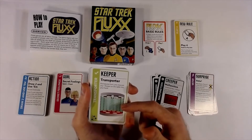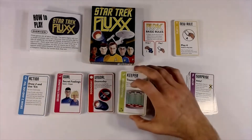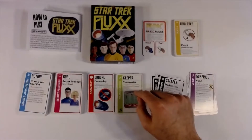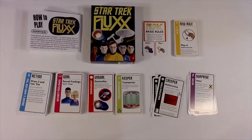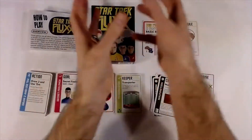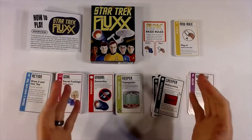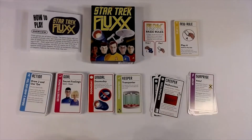Some keepers have specific abilities you can use during your turn. A great example is the Transporter — during your turn you may put any one keeper on the table into your hand, which is pretty awesome. There's also a Beam Me Up Scotty action card that allows the person who has the Transporter to draw all the crew member keepers from the table into their own play area, which is pretty overpowered and fun.